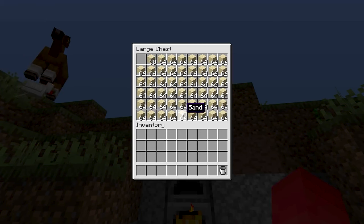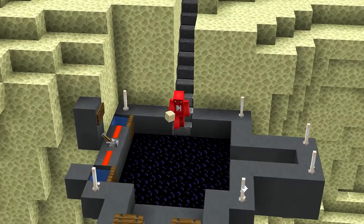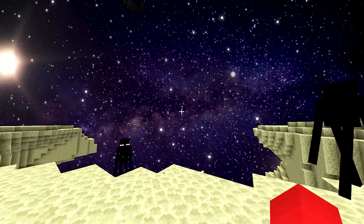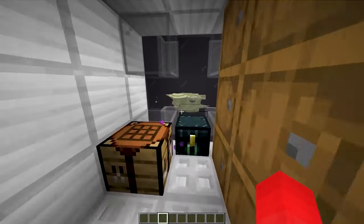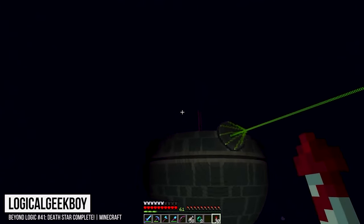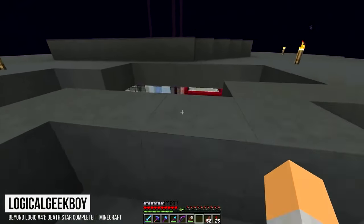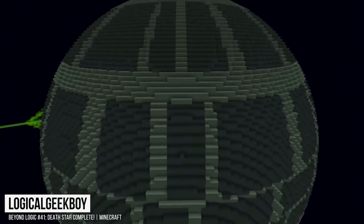Before you head back from picking up your sand in the end, don't leave so fast. If you take the time to look off past the end island into that blank expanse of nothing, you're gonna see just how much it resembles space. So why not push that to the limit and build your own space station out there in the outer limits? And if you're just as nerdy as I am, you can build your own Death Star right out here in the middle of space — because Logical Geek Boy built one in his own survival world.